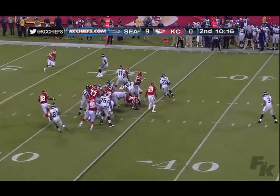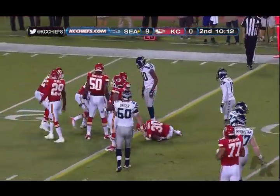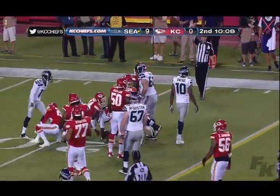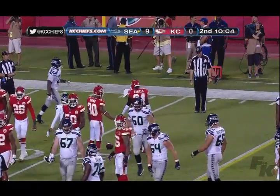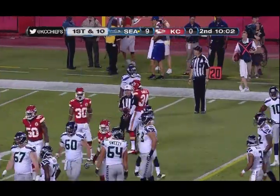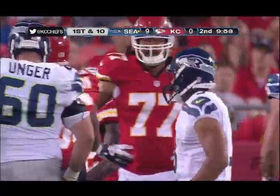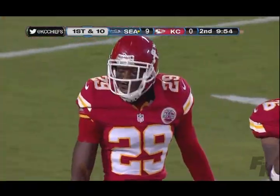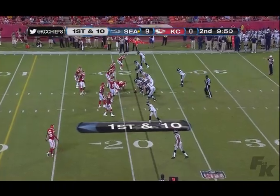He turns on first down and hands to Turbin, cutting right side across the 30, cuts back in across the 25 to the 24 — still going, no whistle, still driving his legs. The Seahawks bench are all up watching and cheering this rookie out of Utah State — the Hulk — as they just couldn't bring him down. He picks up a first down, a gain of 14.